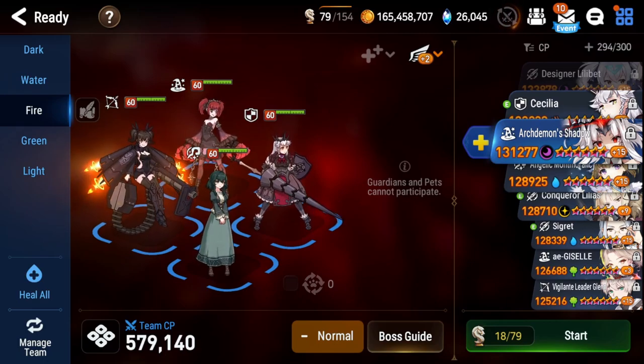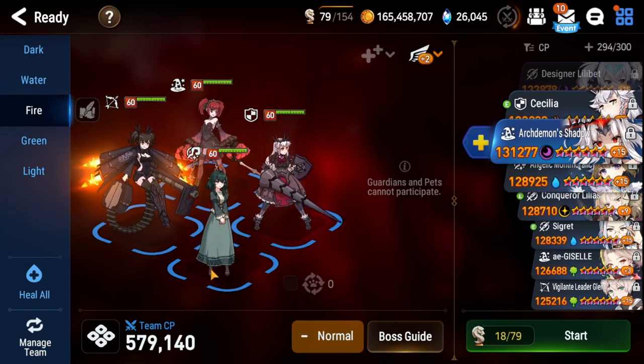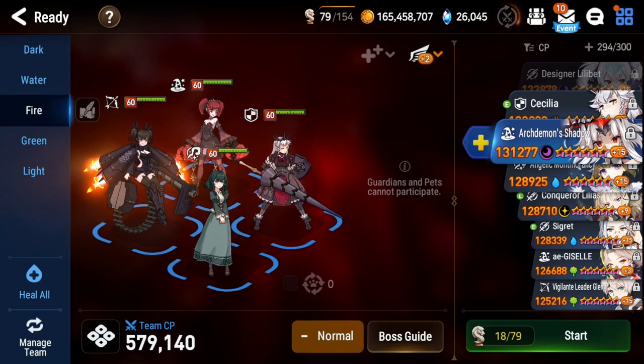Today we're going to illustrate a standard build team. This means we have a knight in the front row to take boss attacks, a healer to keep everyone alive — you can also have an alternate team with different healing elements, but we'll get into that at the end — a debuffer, and an attacker. Let's go in first and talk about the knight and some alternatives.